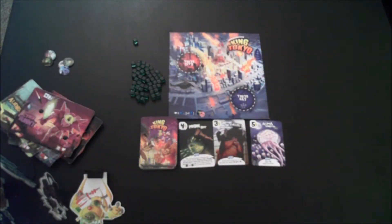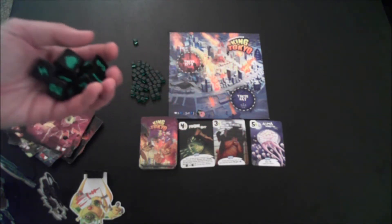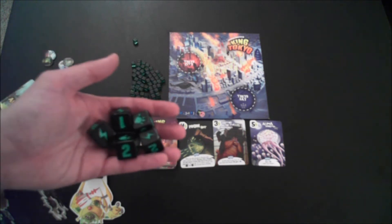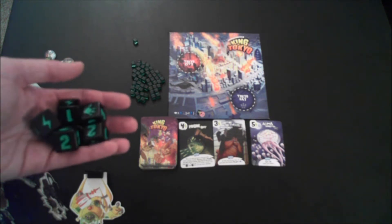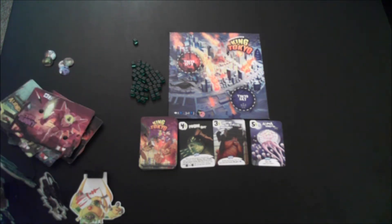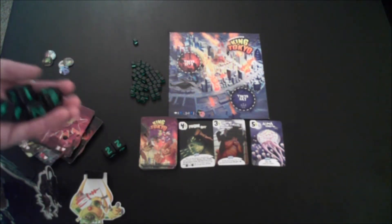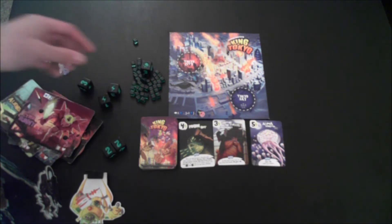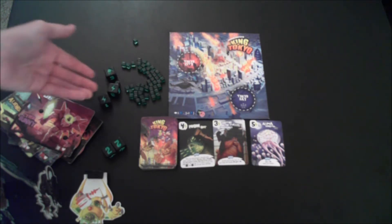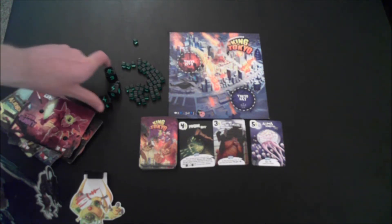King of Tokyo is all about dice rolling. At the start of your turn, you take all six dice and roll them. You get three rolls before you must keep whatever you have. After every roll, you can keep as many die faces as you want by setting them aside. You can also change your mind on the next roll — for example, if you decide to chase energy instead, you can re-roll dice you previously kept. Whatever you roll on the third roll is what you're stuck with.